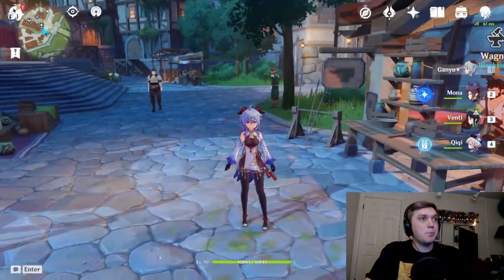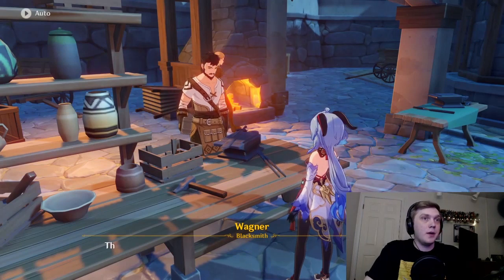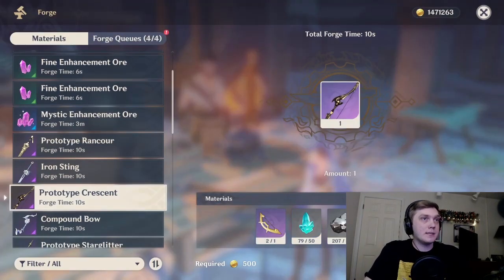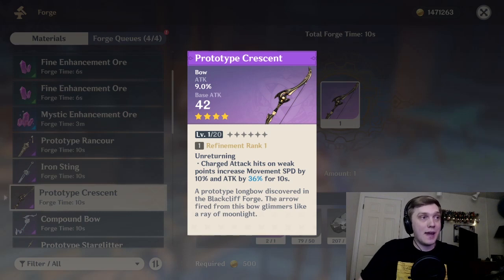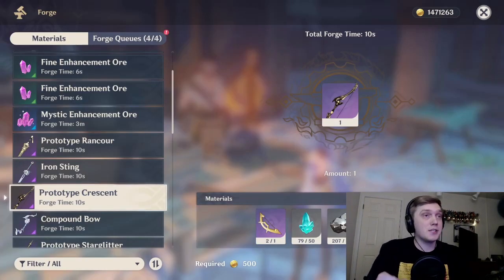As far as cheaper options go for main DPS, the craftable Prototype Crescent is going to be the next best option. It's got attack percent on it and it increases your damage when you do charged attacks - which Ganyu does a lot of. This is a free-to-play weapon too, and most people should have it at this point if you've been doing bosses. It's very accessible. If you don't have the Amos Bow, go for this.